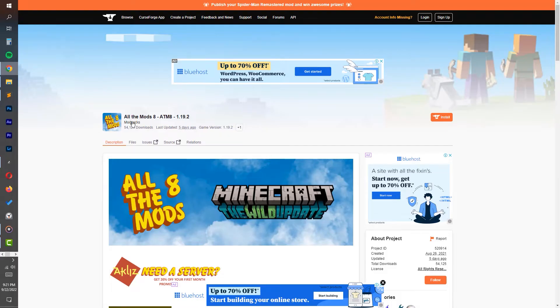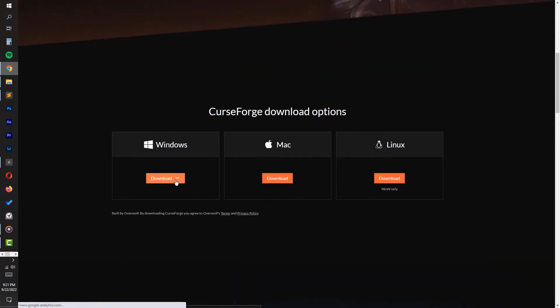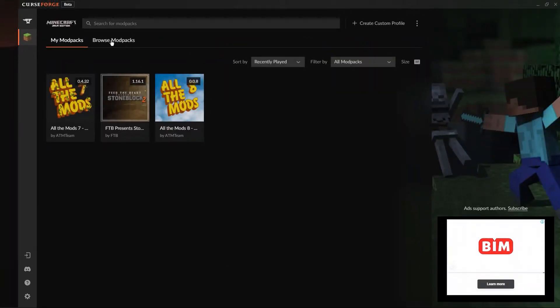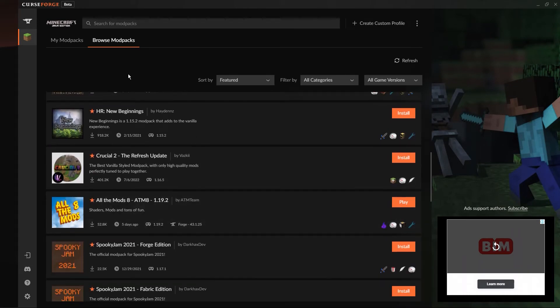All the Mods 8 is a CurseForge modpack. Simply head over to curseforge.com and install the launcher if you don't have it already. Make sure to scroll down and download the correct version for your operating system. CurseForge Launcher helps you install thousands of modpacks for many games including World of Warcraft and World of Tanks apart from Minecraft. Select Minecraft from the menu and navigate to the Browse Modpack section. If you scroll down a bit, you'll see All the Mods 8, but if you don't, use the search bar to find it.